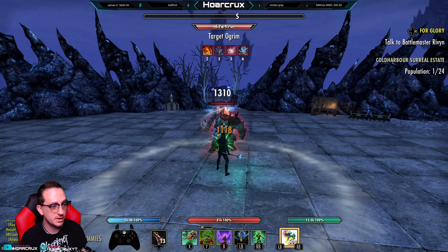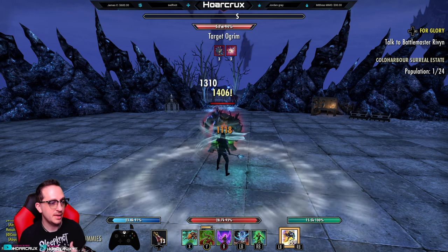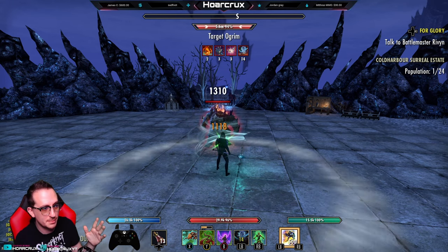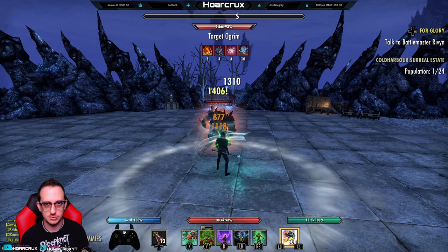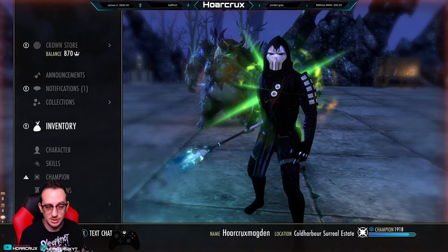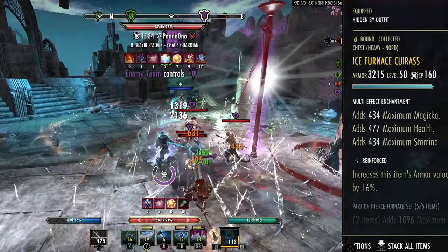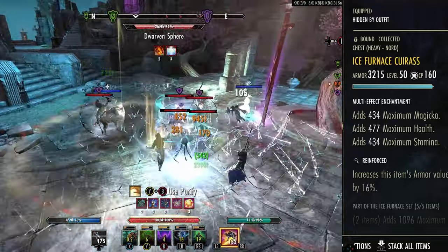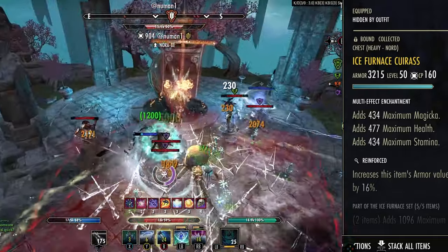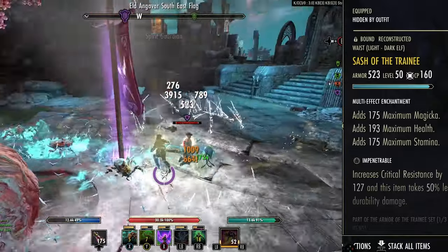You're going to have the Burning status effect on pretty much everyone around you at all times. All the status effects on this build are considered direct damage, so anything that bolsters your direct damage also bolsters all your status effects. Every time Ice Furnace is ticking and Burning is procing, everyone around you is burning — it's a pretty good setup. The only downside is locking people into your AoE. It used to be that if you had Brittle on opponents and used Wall of Ice they would get automatically rooted when stepping into it, but that mechanic was removed. The build has seen better patches but it's still pretty viable.